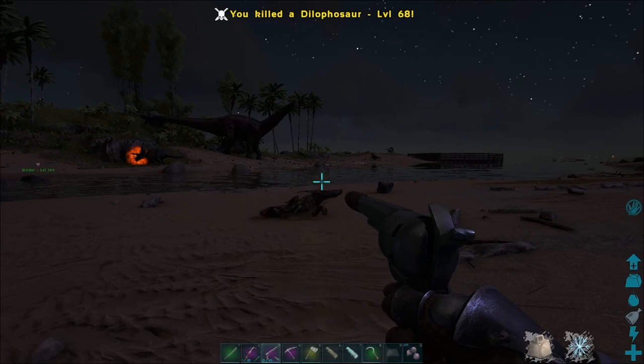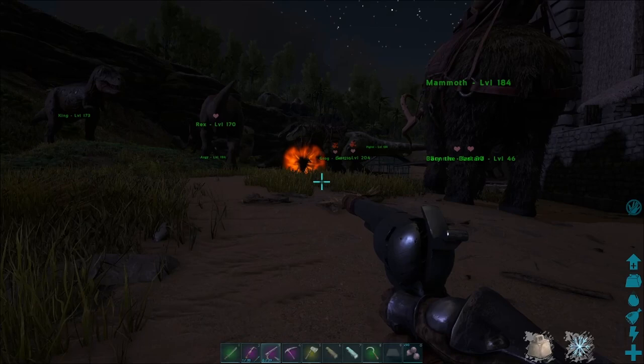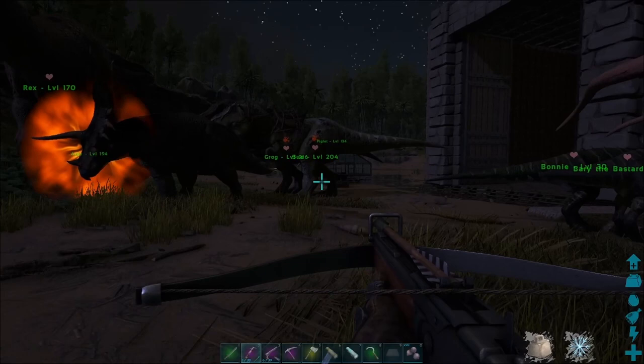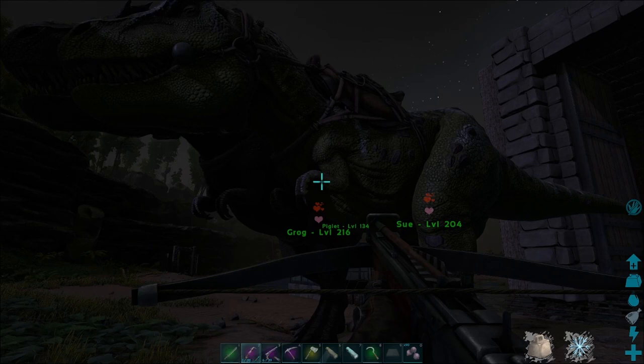We have our first two Rexes mating. Basically all of the good stats come from Grog and King, so I'm going to try and mate them. They're both male, so basically what I need to do is make a female version of Grog. What we're looking for is the perfect baby from these two that's female.